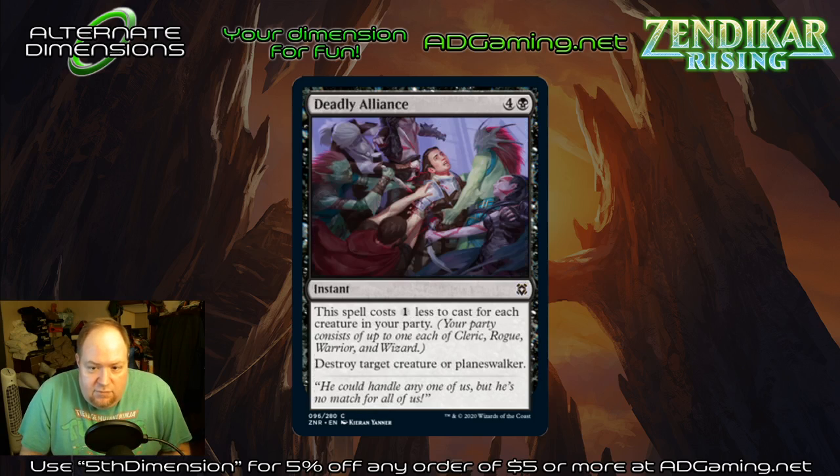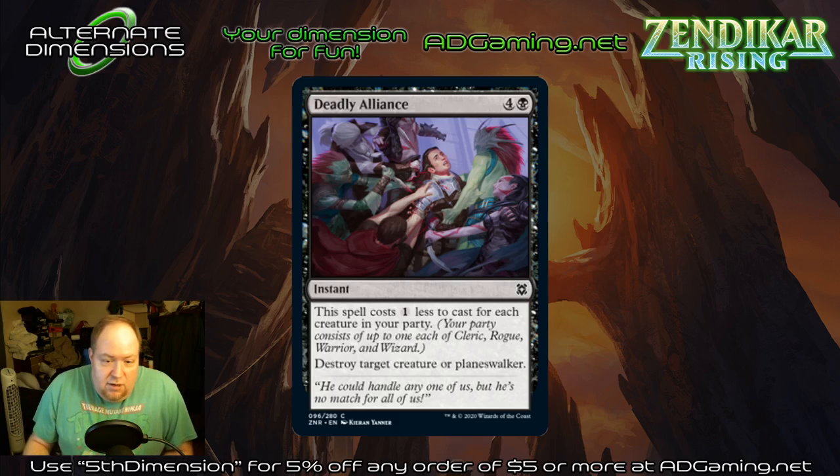Deadly Alliance — four and a black instant. Destroy a target creature or planeswalker, and the spell costs one less for each creature in your party. Again, five mana for a removal spell is probably not what you're looking for. You might have two different creature types on the battlefield, potentially, unless you're facing off a deck that's literally not messing with your creatures. My thought is: limited card, moving on.